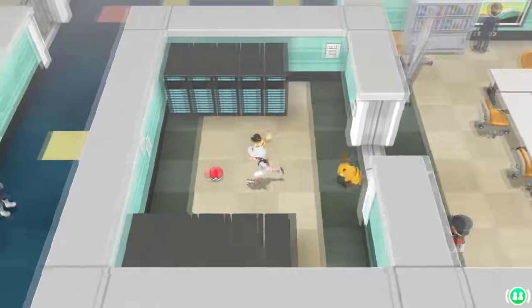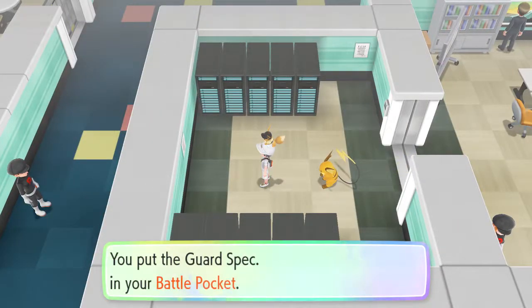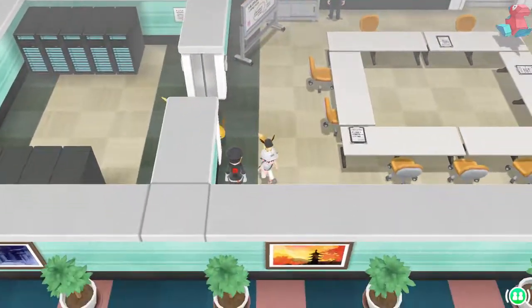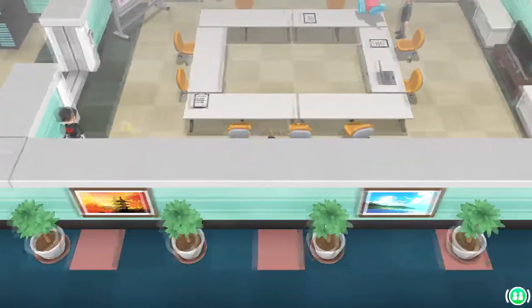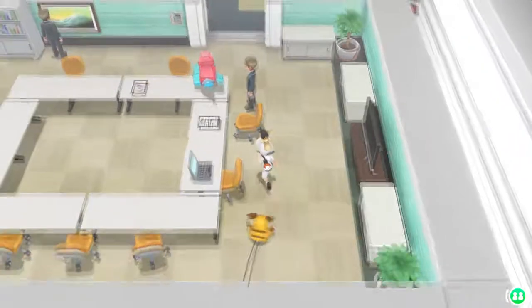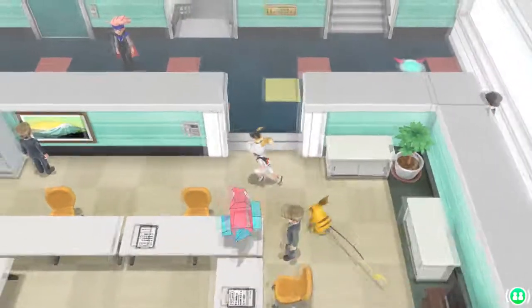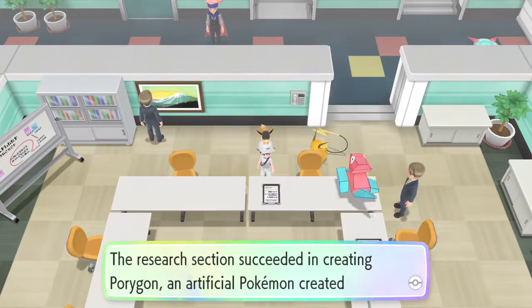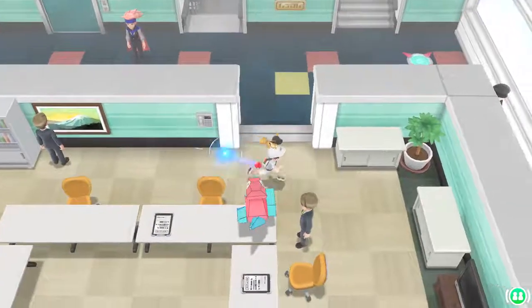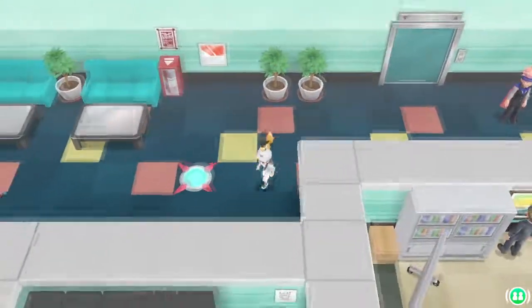We got a Guard Spec — useless. Reading reports on the computer: some Pokemon have been confirmed to evolve when traded. Another report — two Pokemon moves have been confirmed. Pokemon report: the research section succeeded in creating a Pokemon made by humans. Porygon is created by humans? I did not even know that.